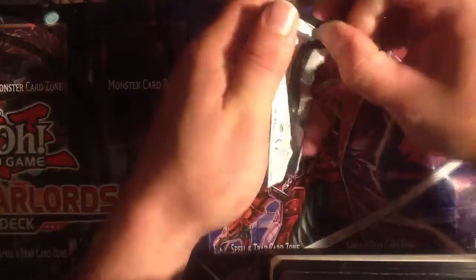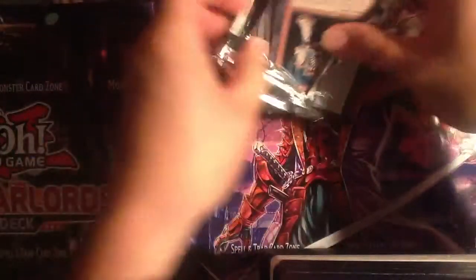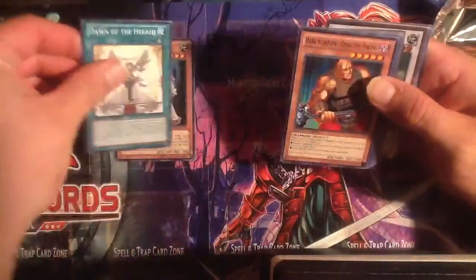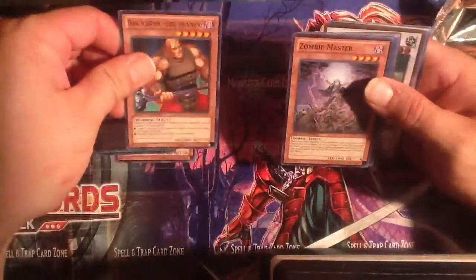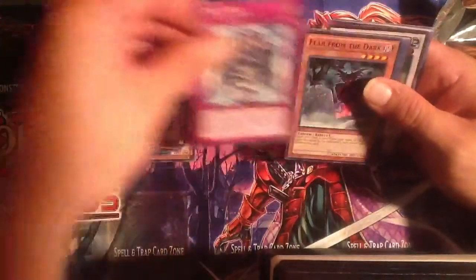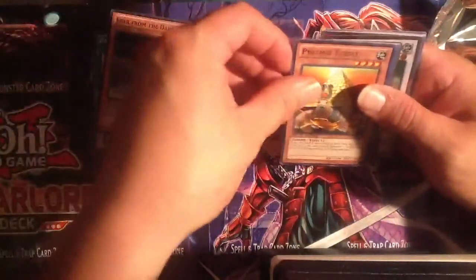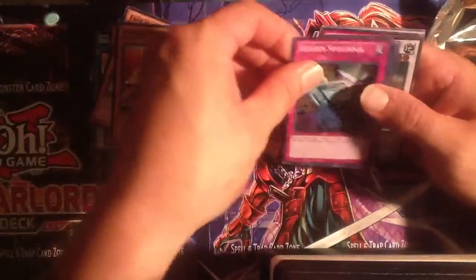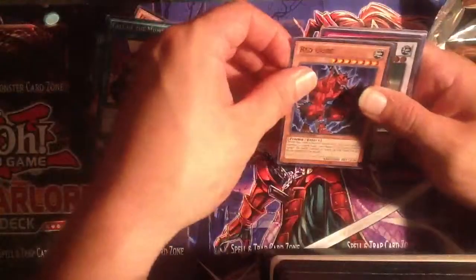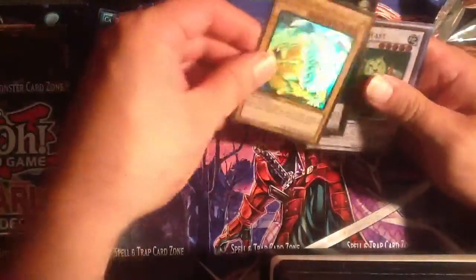It all started when I got one of those. You didn't know that you get Ghost Rares in them, and you got really excited when I got one. Alright, we have a Bone Crusher, Dawn of the Herald, Dark Scorpion Gorg the Strong, Zombie Master, Tiki Curse, Fear from the Dark, Pyramid Turtle, Hidden Spellbook, Call of the Mummy, Red Ogre — awesome!